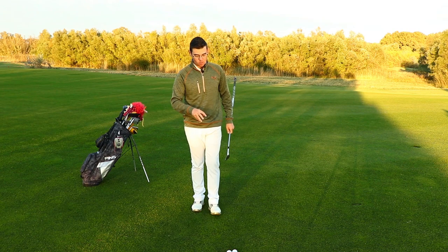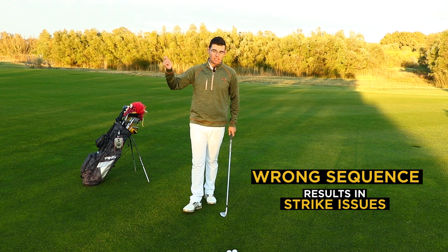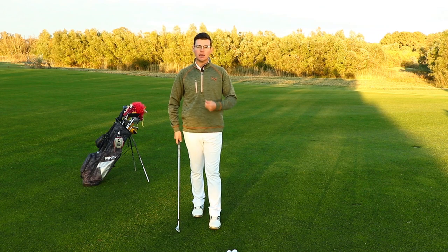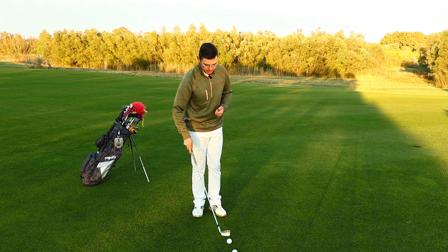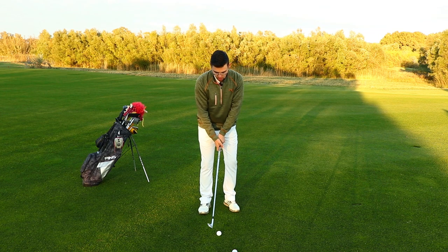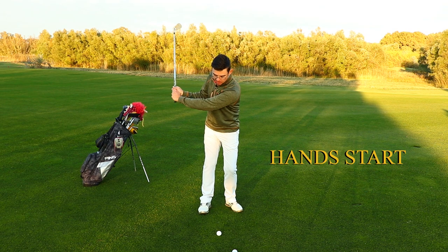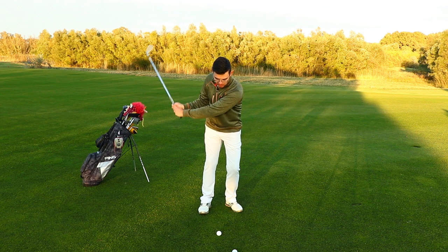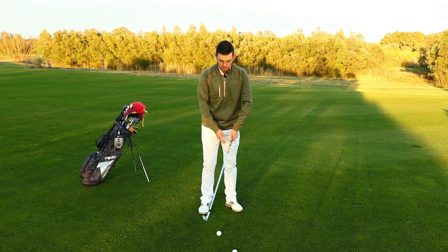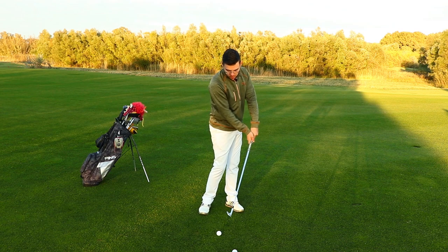Most of the time when you can't strike the golf ball on a pitch shot, it means that you have a sequence issue. The hands are starting first in the downswing and then the chest turns, but because the timing is wrong, the club is going to hit the ground too early. Whenever you do that, the shot looks like this — you make a backswing, the hands start just a little bit, but that's enough to compromise the shot. Then if everything turns together, you hit the ground before the ball. This is the reason why you hit the ground before the golf ball.